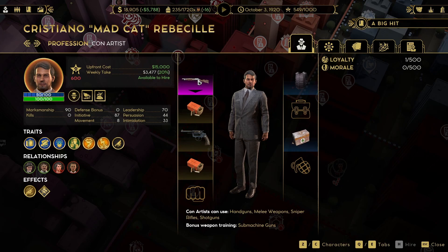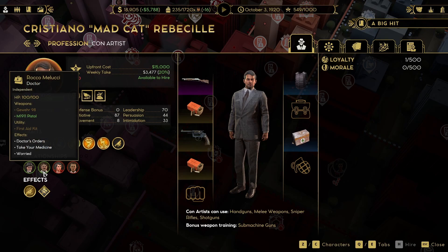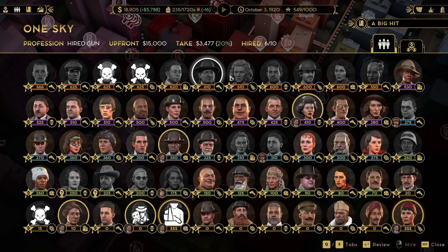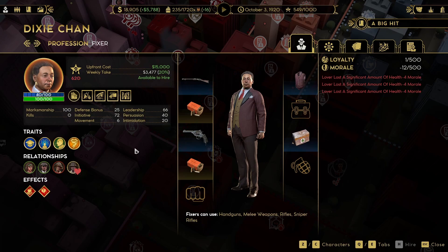We got a shotgun here — epic shotgun, very high damage, good armor. Cristiano mad cat. Doesn't hate anyone in our squad — he could be what we're looking for actually. Another con artist. Once guy. Native American. Dixie Chan — got ourselves a Chinese citizen here.